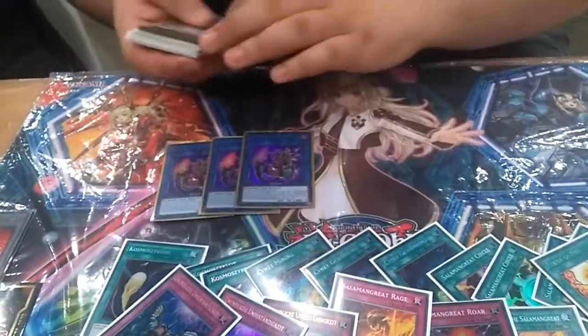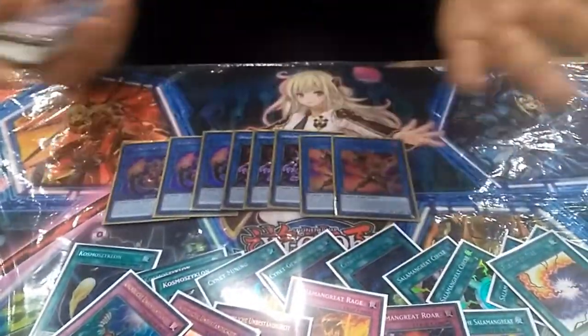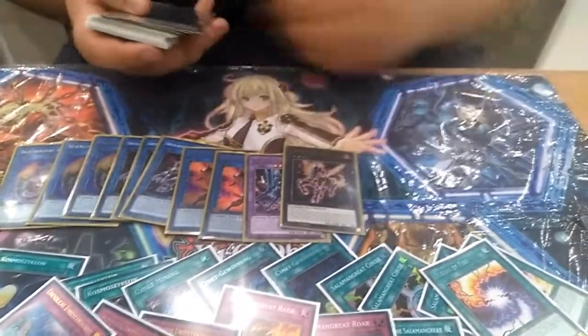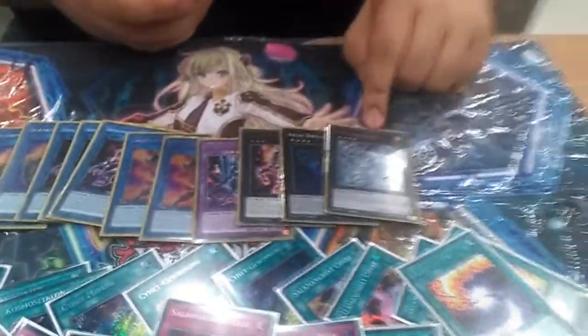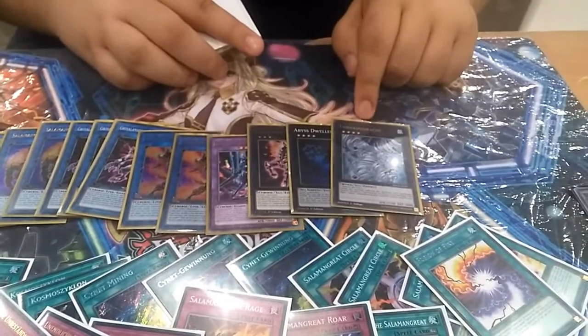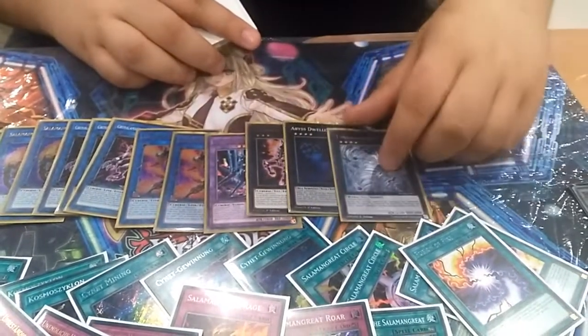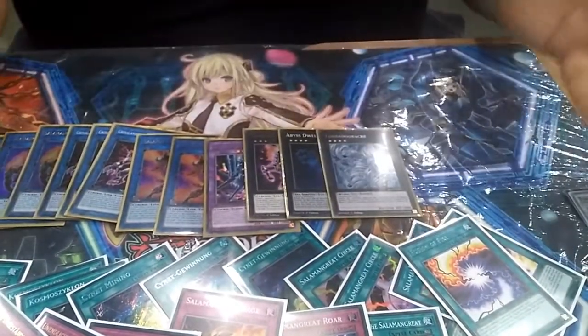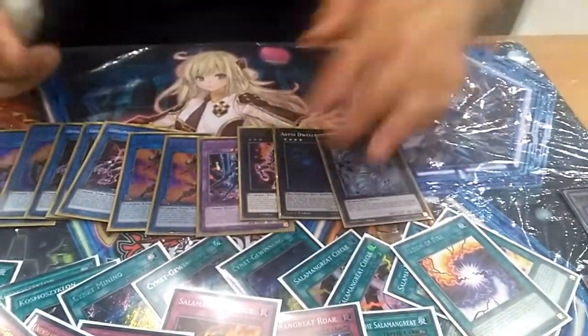My extra deck is also nothing special. I played the normal ratio. Everything is basic — different fusion targets, one Stahlio. I don't play two because of another card I wanted to play: one dweller, and then one tornado dragon. This card won me my ticket to top 64. I played against Pendulums, and in game 3 I could build him to stop him from getting his scales. Also, I'm scared of Skystriker, and this card is good against Skystrikers. That's why I'm playing it.